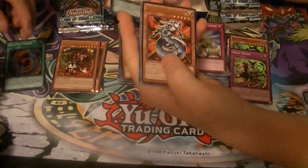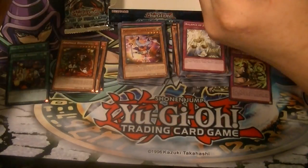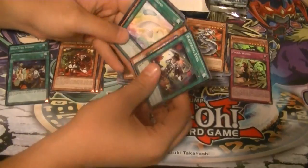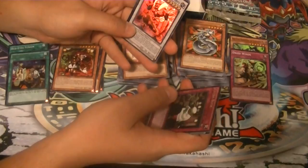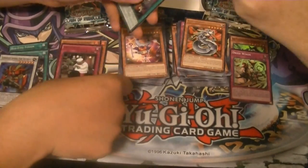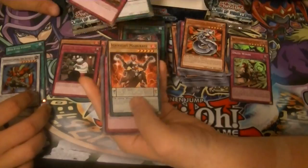You cannot add cards to them unless you're going to draw them. Toon Cyber Dragon, Rare. No pendulum back in the deck. Extra buck. And a Super Heavy Samurai Shootin' Doji. Not Shootin' Doji — Shootin' Doji. I think you were more of an 'I' when you pronounced it.